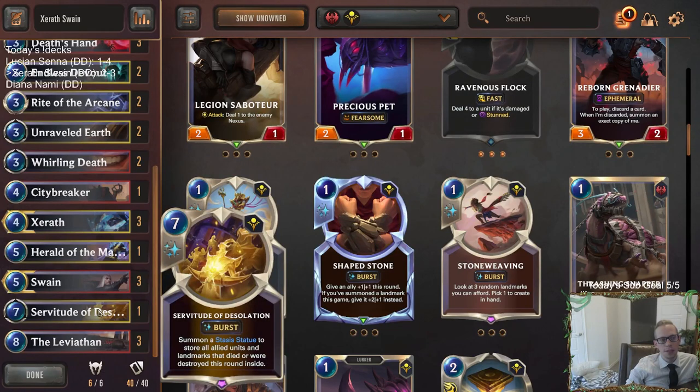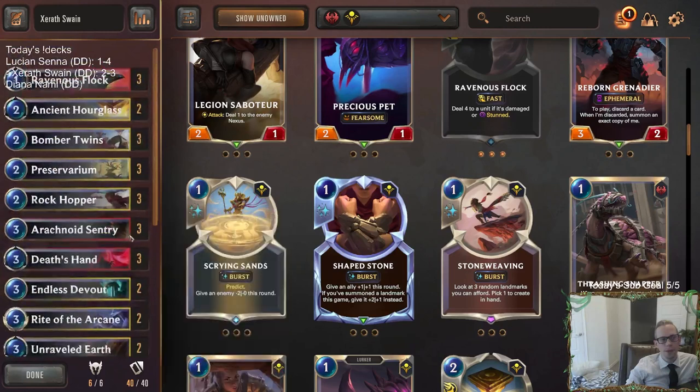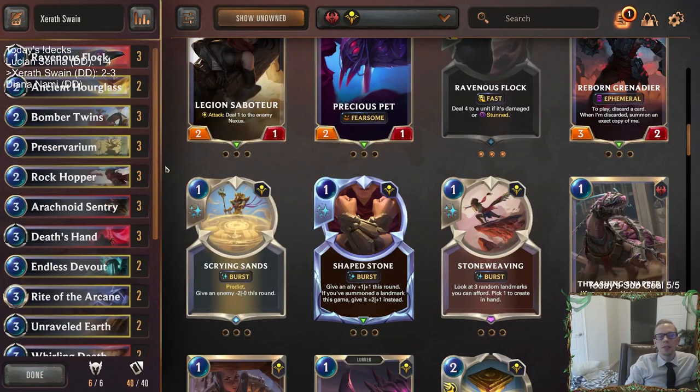Maybe this is a good Death Lotus metagame — maybe we can play some Death Lotus builds. Figure out what spell you want to play instead of Whirling Death. Preferably something that levels up Swain — that's kind of the problem with Quicksand, that it doesn't level up Swain, but besides that it's good. That's the one thing that kind of needed to change about the deck, but besides that the rest felt pretty good. Could have definitely been a 3-2 there with that last one if I'd played it a little better. Alright, that's going to be it here for Xerath Swain. For those watching later on YouTube, hit that like button and feel free to leave comments on what removal spell we should play that's good against Lulu Poppy. Thank you so much for watching and I'll see you for the next video.